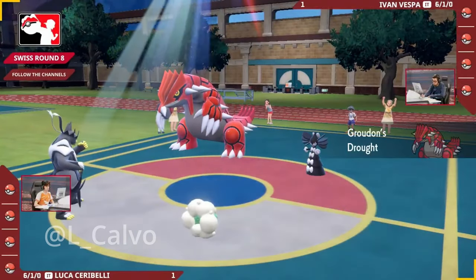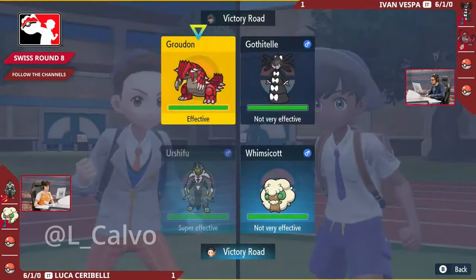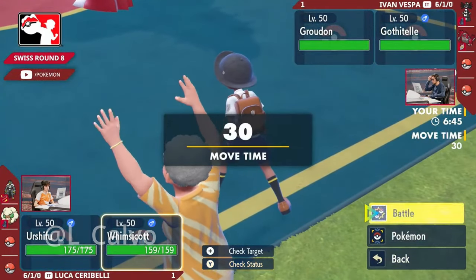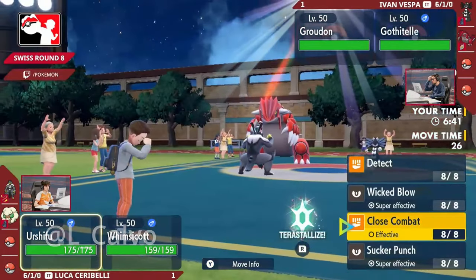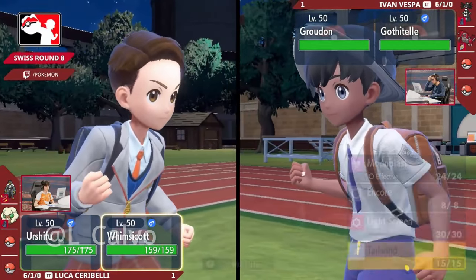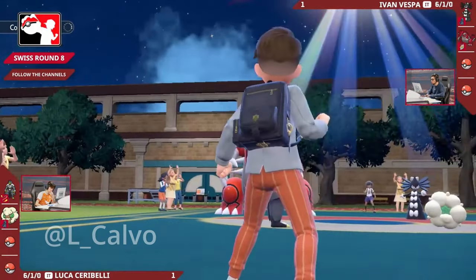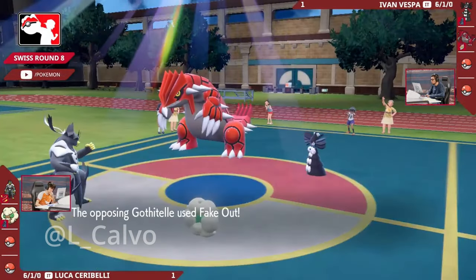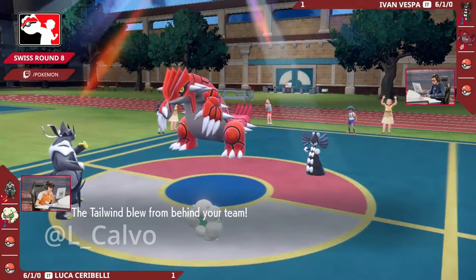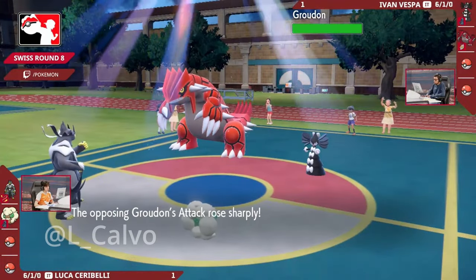There is the Urshifu and the Whimsicott once again for game three. From game two we could see the damage from a Terastallized Wicked Blow into the Groudon - two of those would probably be enough to get the Groudon. If you still have a healthy enough Urshifu you're all you need for that Gothitelle. Maybe utilizing that Terastallization early on from Luca - the only issue is you've got to contend with that Fake Out again, get faked out and then lose your Whimsicott for just setting up Tailwind. No Fake Out from this Gothitelle this time - the sash is broken on the Urshifu. The Tailwind is coming out from the Whimsicott, but the Urshifu is going to flinch and not be able to Wicked Blow that Gothitelle.